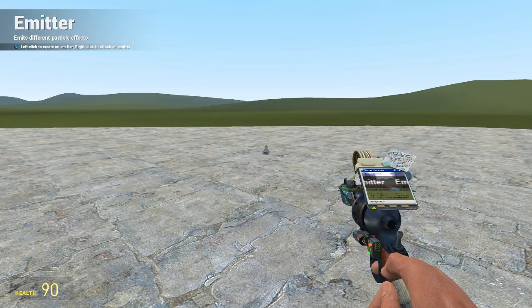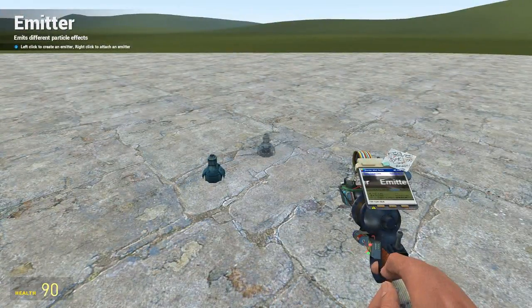What is going on guys, my name is Avenster and welcome back to the Garry's Mod tool tutorial. In this one we're going to be looking at the emitter tool, which is sort of like a little shape that emits a certain effect, whatever you set it to.